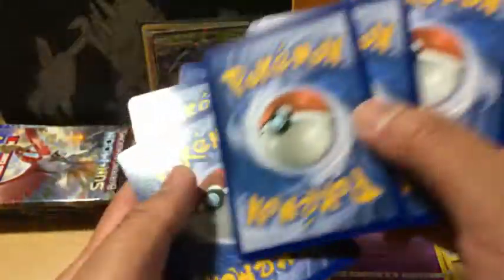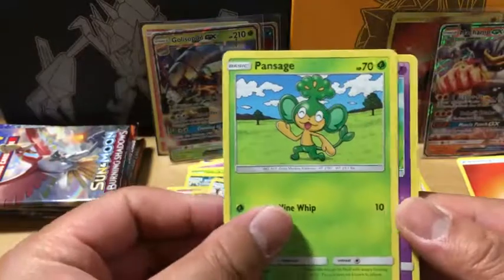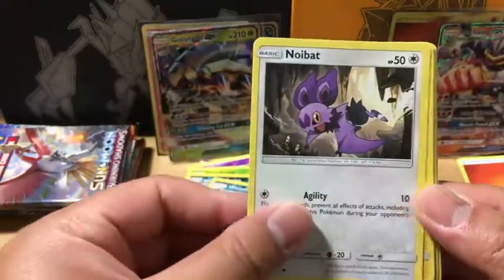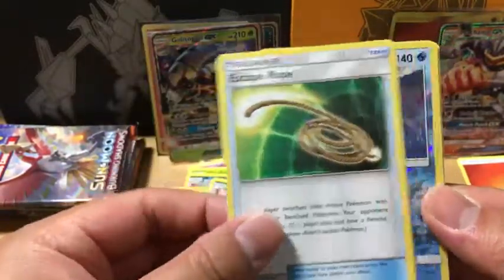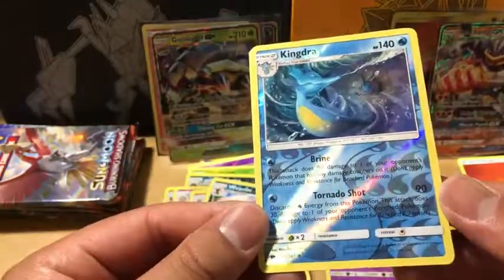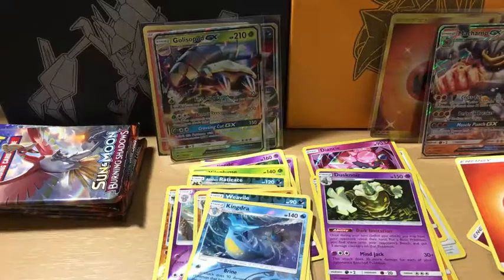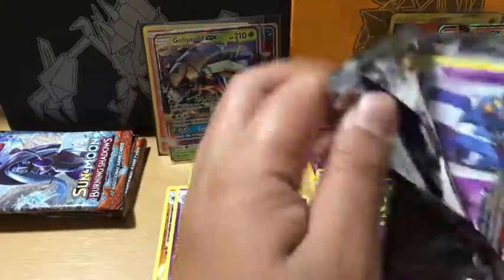Fire Energy. We got a Panpore — this one card is pretty damaged — Pan Sage, Esper, Sock is a different one, Noi Bat, Electabuzz, Buffalon, Escape Rope, Reverse Holo Kingdrop which is a rare, and a Carbonable non-holo rare. I was thinking the Kingdrop was good but the centering is off just by a tad, so not worth grading.